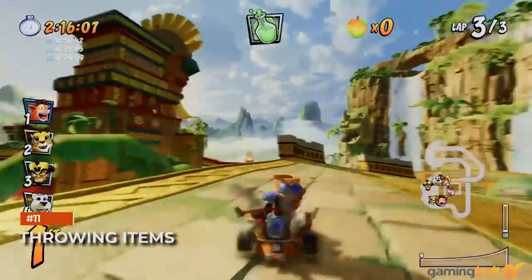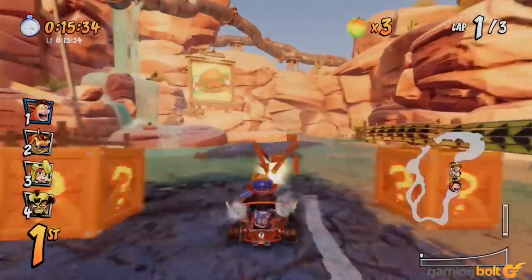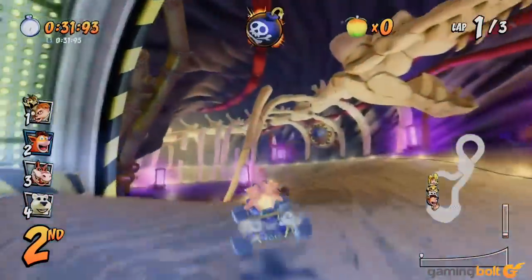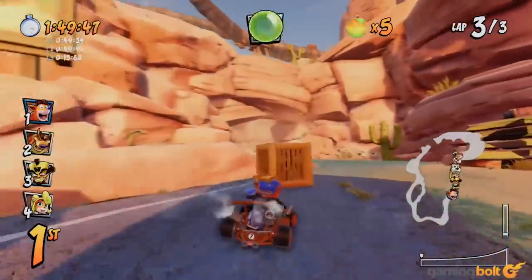Another tip about items that can come in handy for newcomers: you can throw them in whatever direction you want. So you don't necessarily have to drop beakers behind you, for instance. You can use the item button and push the analog stick forward to get your racer to throw that item forward. Similarly, you can also throw bombs backward instead of forward.